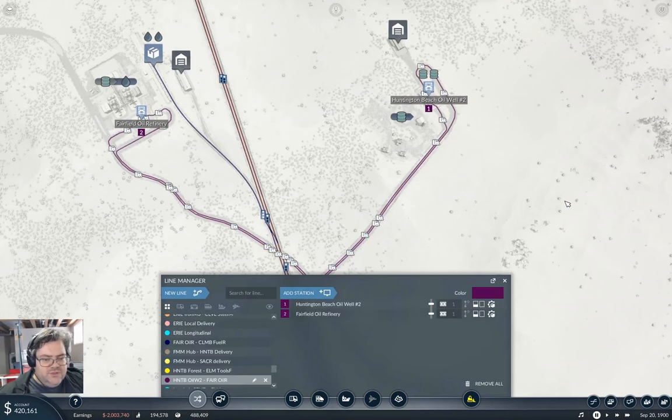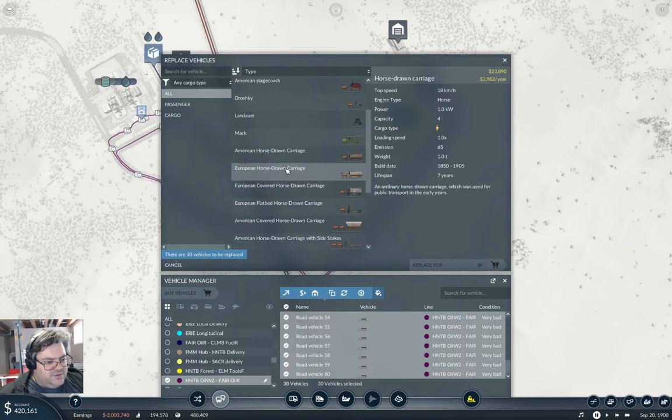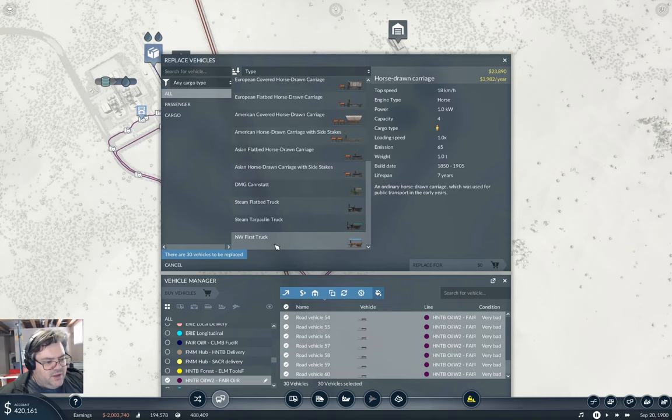We can replace these horse vehicles with a truck that does 25 speed and carries six. That might be the option we want. But we need a million dollars to replace those, so let's get time rolling.